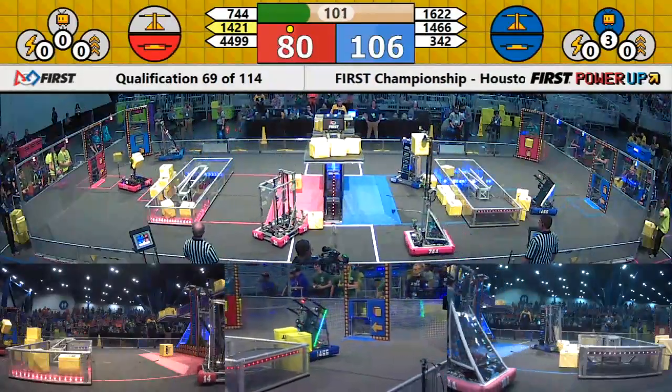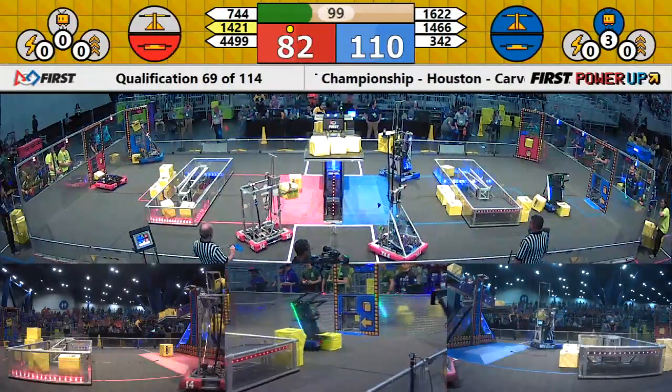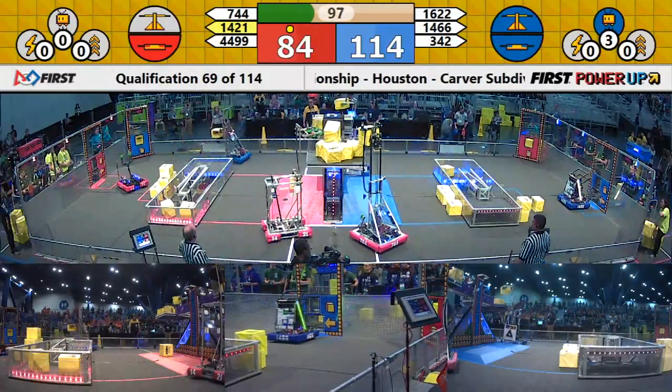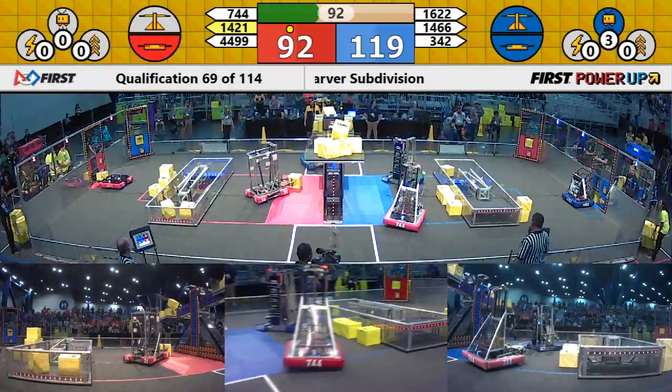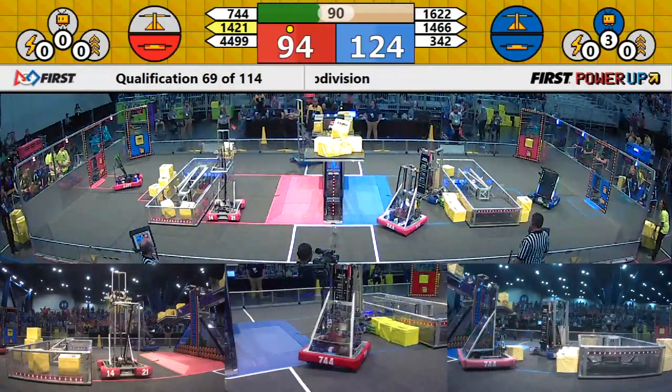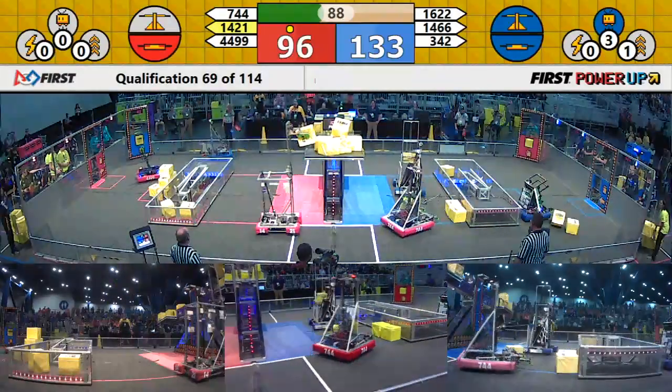14-21, Team Chaos from Picayune, Mississippi, placing cubes up there for the Red Alliance. Red Alliance does not have ownership of the scale right now. Blue Alliance placing cubes up there — 3-42, Burning Magneto, placing cubes there for the Blue Alliance.